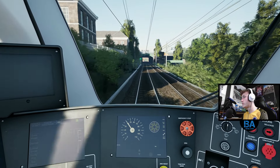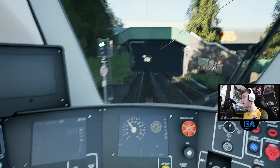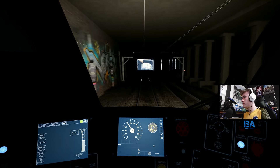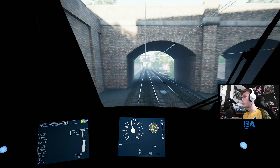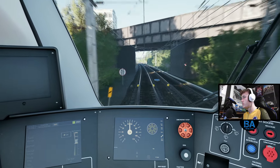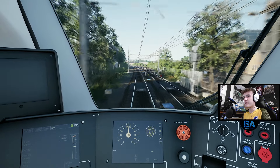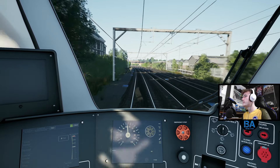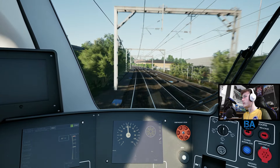The speed goes up again quite shortly - 55 I believe, so it's quite quick this part of the route. 55 miles per hour for us, which is relatively quick. This is probably, well apart from Barking to Barking Riverside, one of the fastest parts of the route. Just getting used to the brakes - the way you've got step brakes but then percentage for power, it's just bizarre.